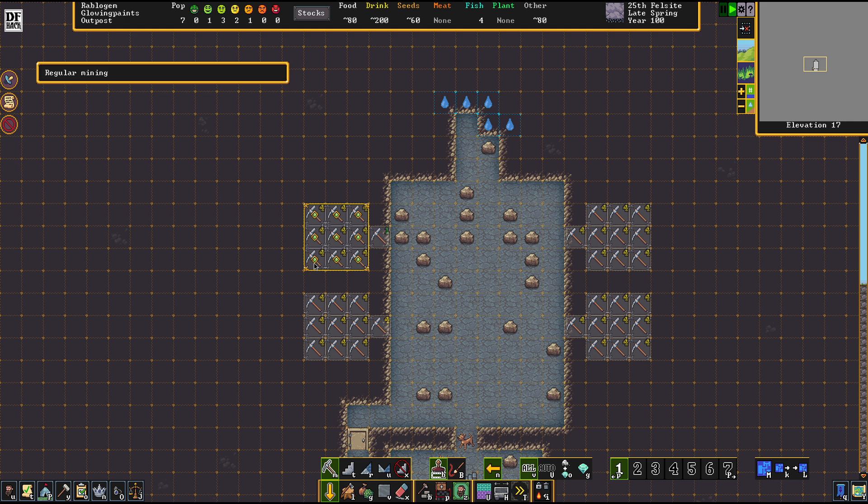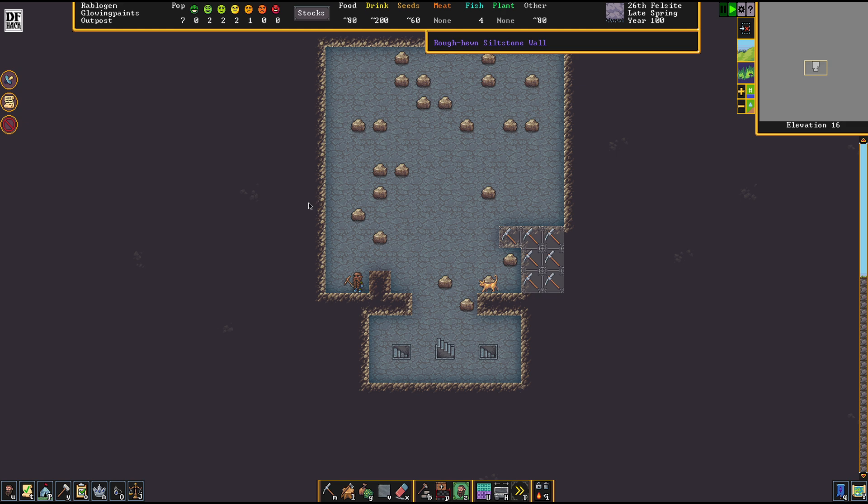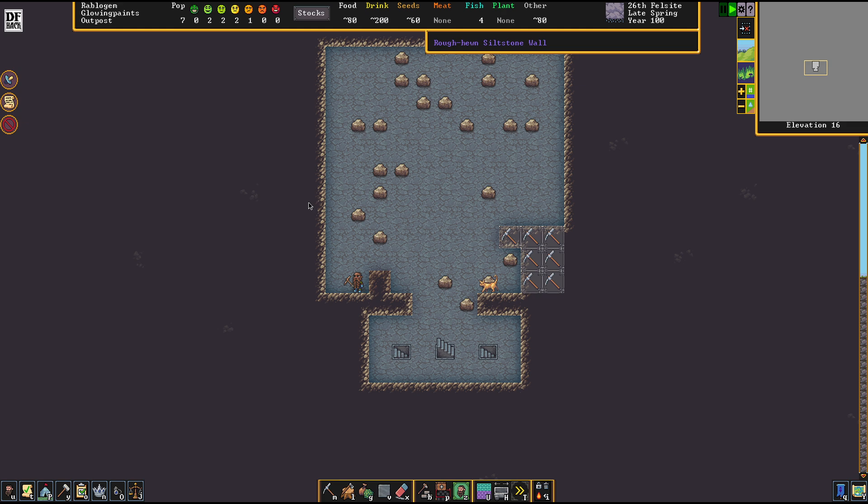I'm going to set up a higher priority on my jobs because I've noticed that if you don't, hauling is always more important than mining. While I agree that hauling is extremely important, I disagree that mining is less important. This is a nice way of convincing your dwarves to haul and mine.